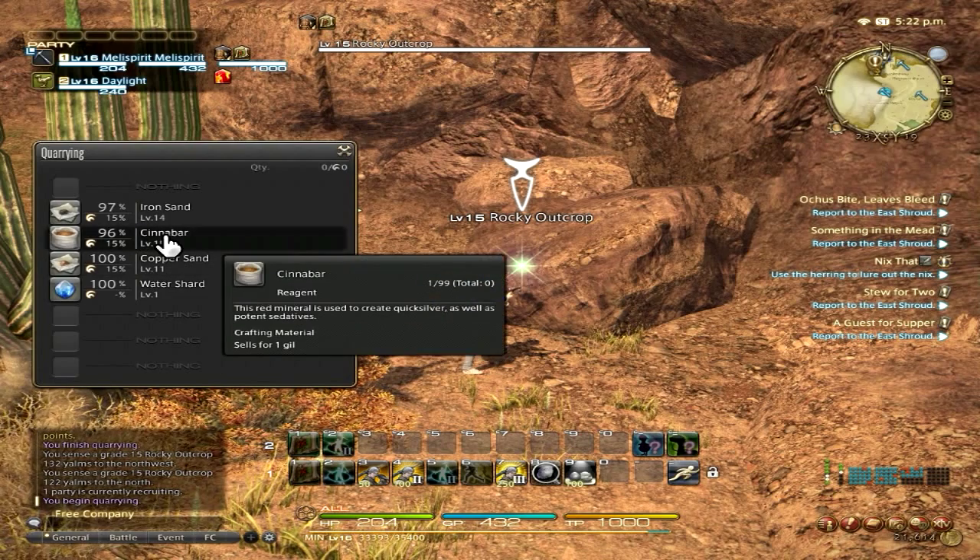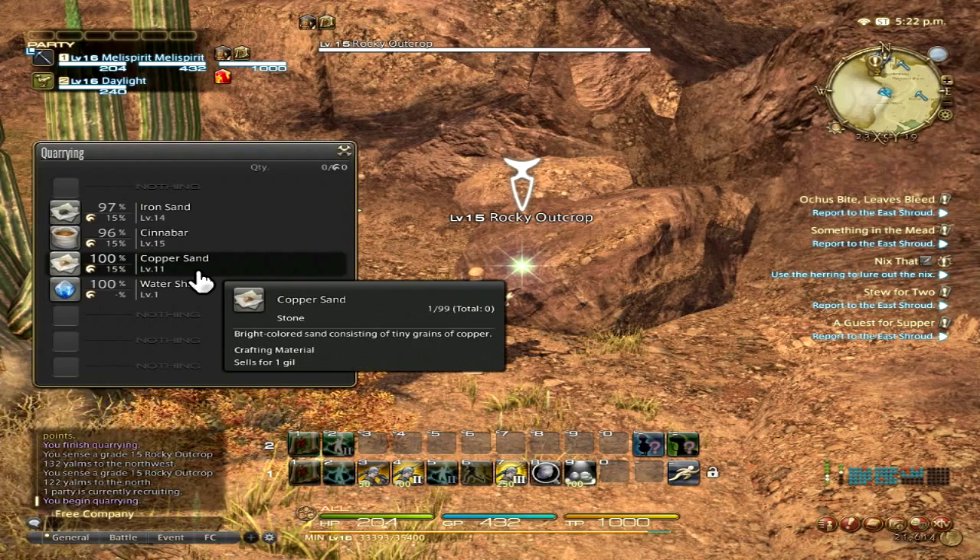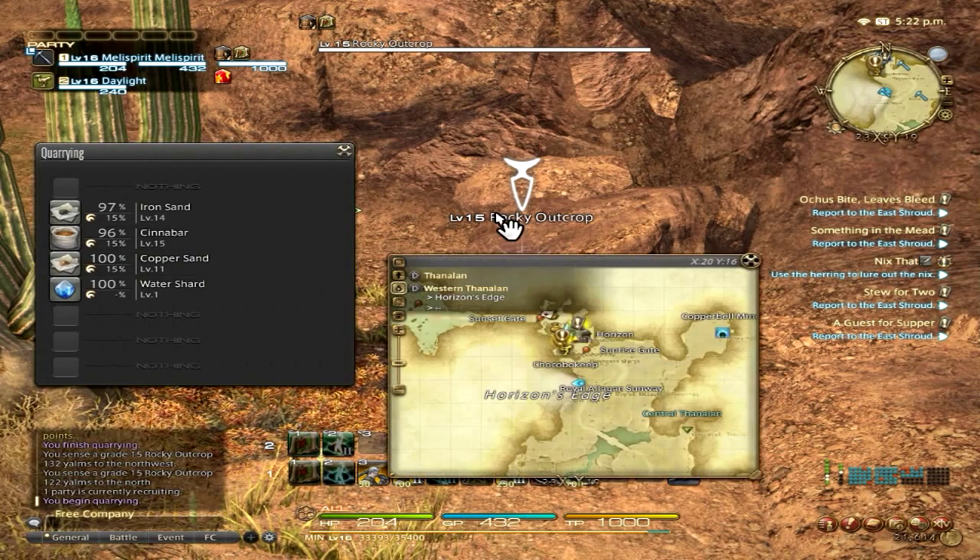If you are looking for iron sand, cinnabars, or copper sand, you can find that here in the Thanalan, Western Thanalan, Horizon's Edge.